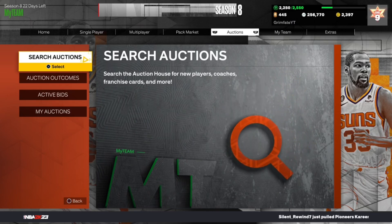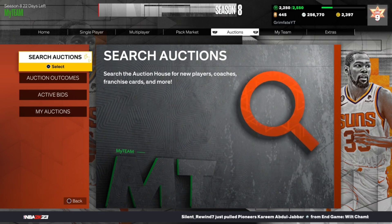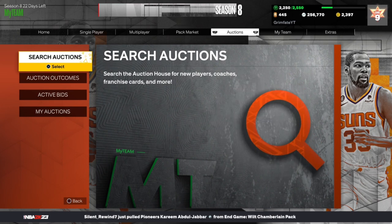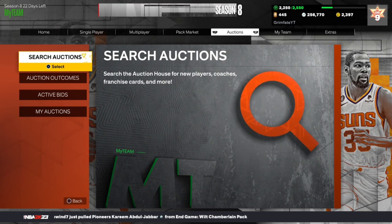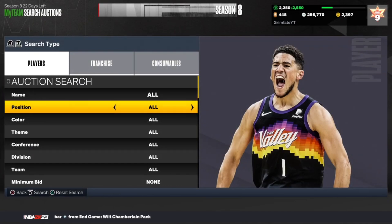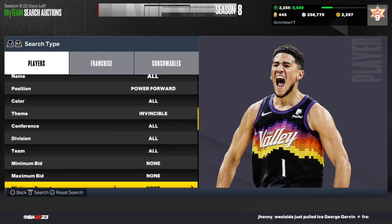In this video, I'm going to be showing you guys the best new sniping filters here in NBA 2K20 MyTeam. I have a bunch of good filters here today, so make sure you stick around. Leave a like and subscribe if you are new. Let's get into the first filter. We're going to go over to the position and set it to power forward, then go to the theme and set it to invincible.